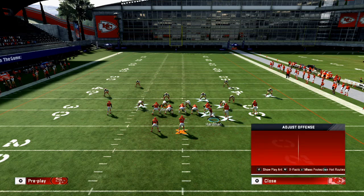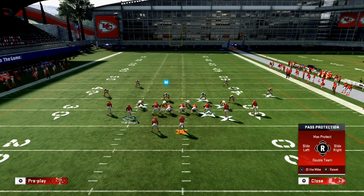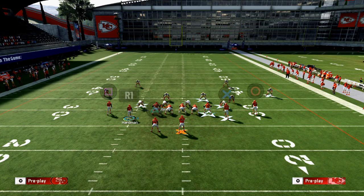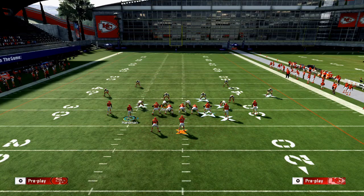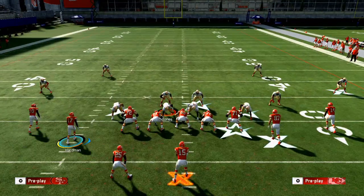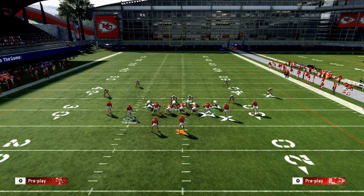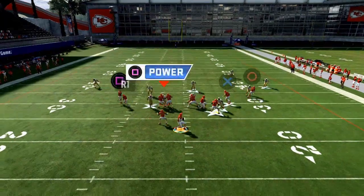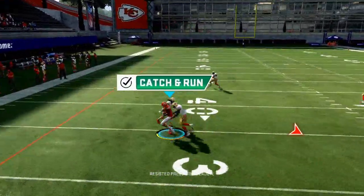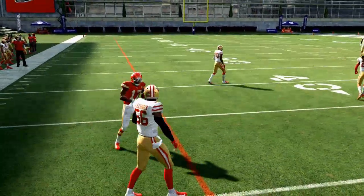The mesh routes really serve as a check-down read — they're not a primary read, but with the right route combinations you'll see these mesh routes get open all day. For example, take Hardman and put him on a flat route — he could be your first read, and you could swerve-catch him if they blitz. The reason I typically don't do that is because I like having that vertical stretch first. The flats aren't that great this year, but next year you'll be able to throw that flat route over and over.